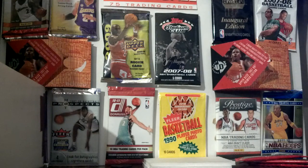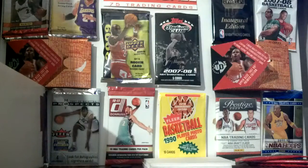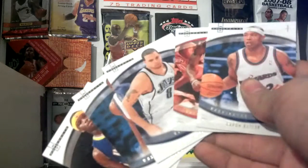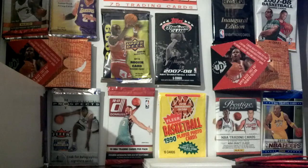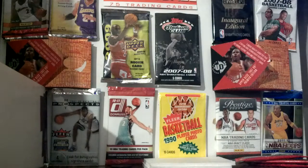Some random Panini stuff — if anyone needs names just ask, probably not though. Some Upper Deck from Rookie Season. Hot Prospects has Gilbert Arenas, Iggy, random people. Classics had nothing. Upper Deck is mostly just base and whatnot that nobody needs.